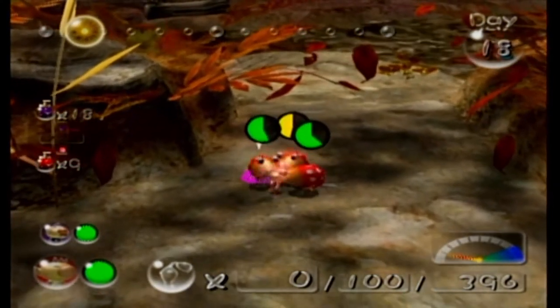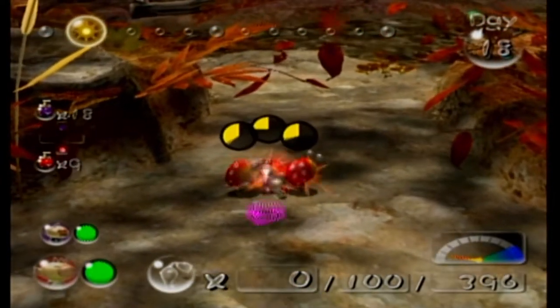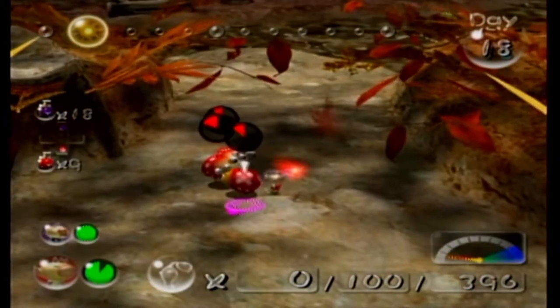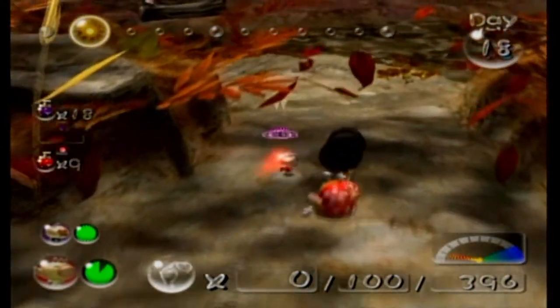I know there are Pikmin 2 ROM hacks out there. I think there's... the one gameplay I've seen is like the Lands of Nightmare or something. It's like the first cave before you get Purple Pikmin throws like 5 Emperor Bulblaxes at you. I'm like, yeah, I don't think so.